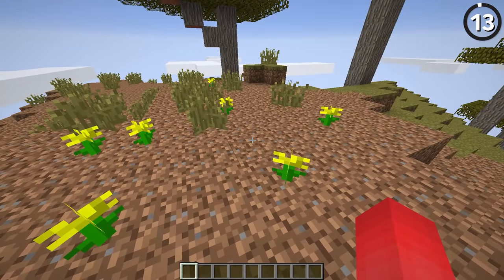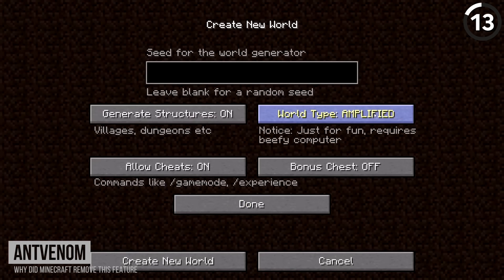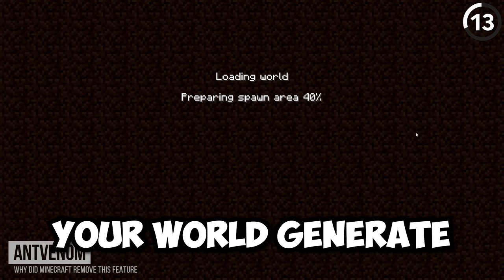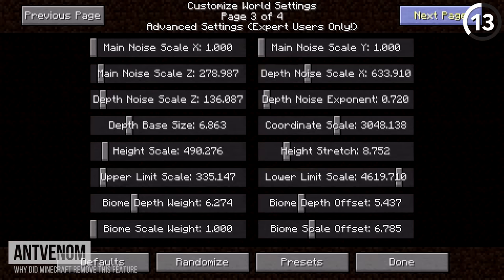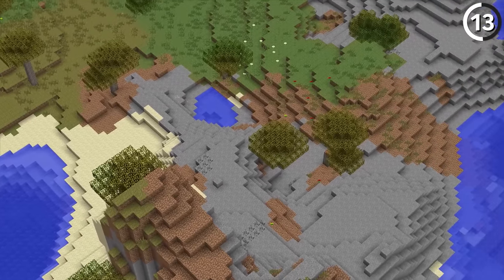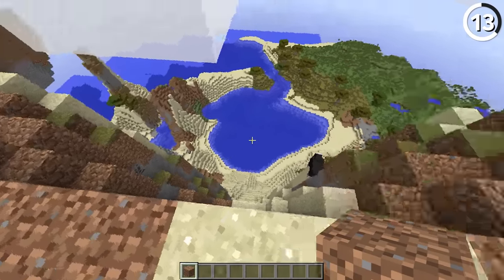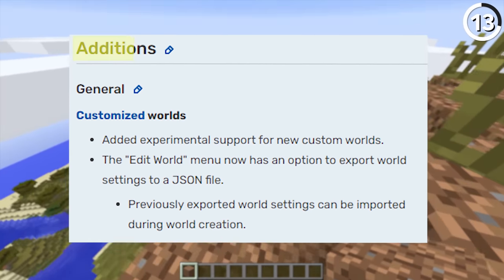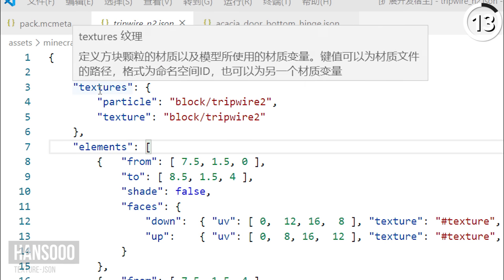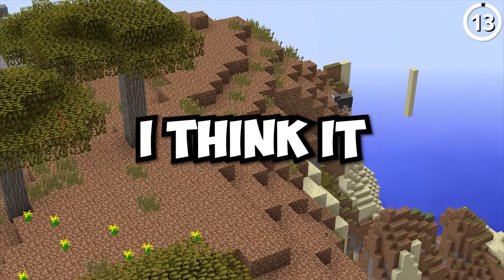With all the changes Minecraft has gotten to its world generation, it's odd that the Customized world type was removed. For a time, if you created a new world in Minecraft, mixed in with amplified and super flat world types, there existed one called Customized — giving you a lot of variation in how your world generated, including changing ores, sea level, and even which structures generated where. While they were initially added for 1.8 then removed in 1.13, they were added back in snapshot 20w21a. But now there's no in-game way to modify the world menus — the only way is by importing a custom JSON file. If you're going to add it in that much, why not just give us full control in-game?